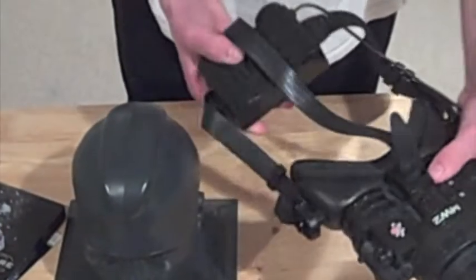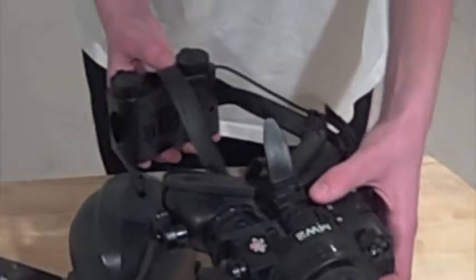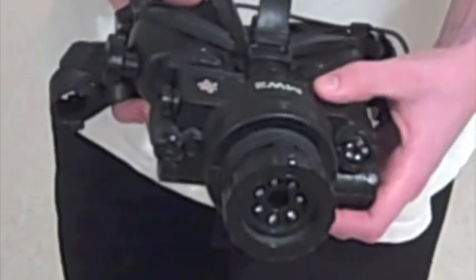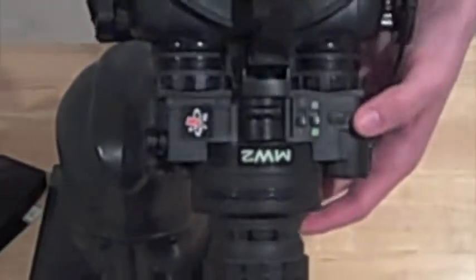The night vision goggles take about six AA batteries, which go right in the back. They do work — I've used them many times. I've gone out in the snow and at night with them. You can turn them on so everything is green or gray depending on light levels. Gray is easier to see with some light; green is better in complete darkness. The lensing is adjustable so you can zoom in or out and focus. Here's the power switch — they go right over your head and fit nice and snug, and you can adjust them however you please.